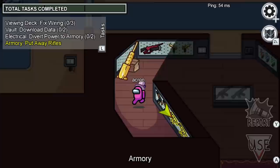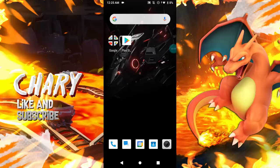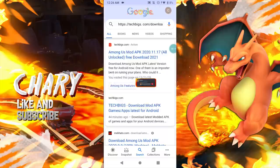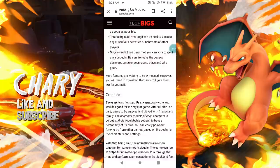Now I'm going to walk you through how you can actually play this brand new airship map early. What you want to do is go to a search engine — I'm going to be using Google — and go to this website. I'll make sure to leave a link down below in the pinned comment to my Discord server so you can actually find it. Let's click on the link.